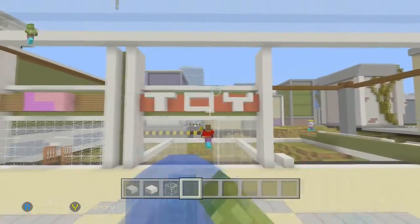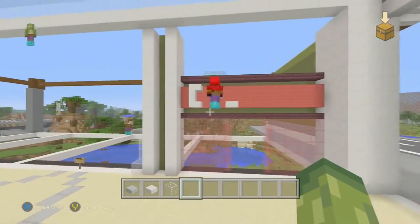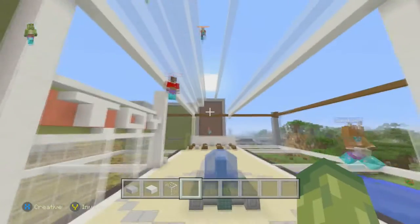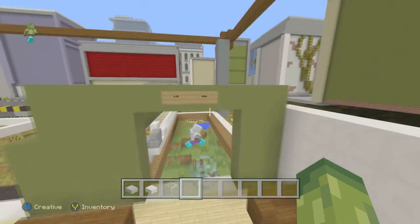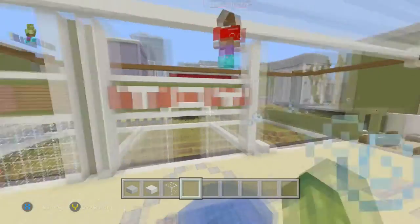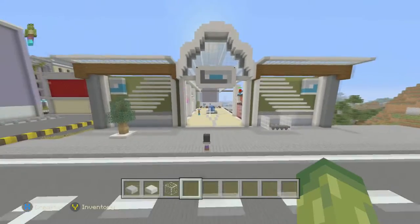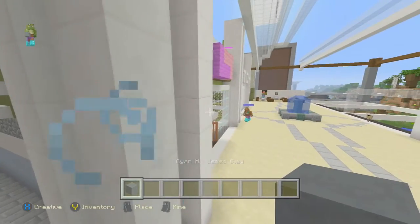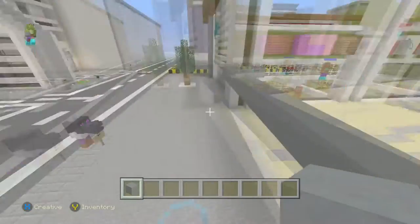We've got a toy store going on, a clothes store, AJ's building something. As long as it's not a cafe — there'd be no point having the food court if so. Ryan's working on the food court, good job. We've got a Subway going on here — the Subway logo is like yellow and green, so just keep the yellow theme in there.